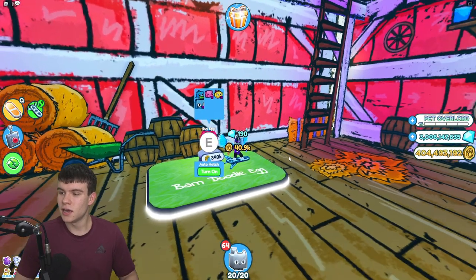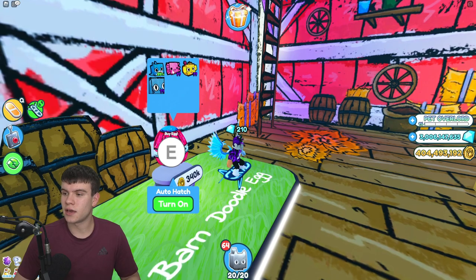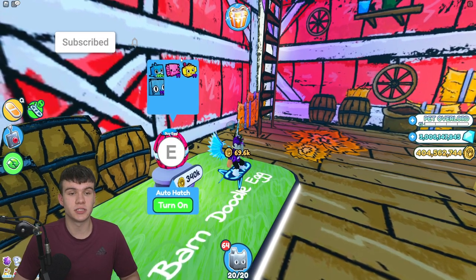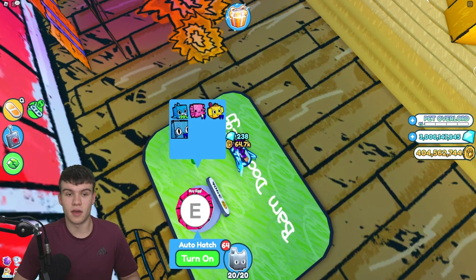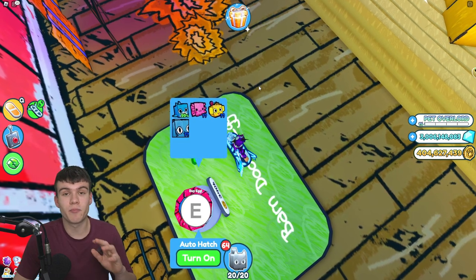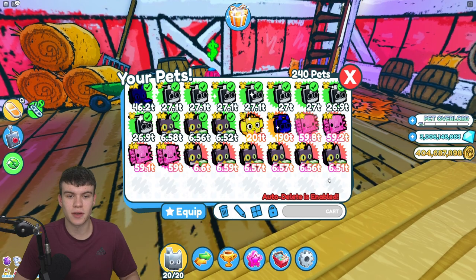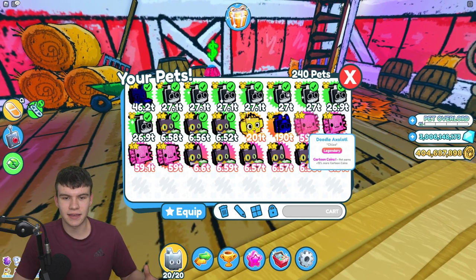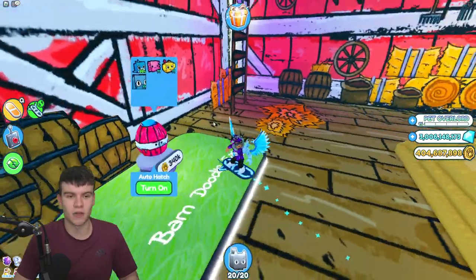It contains two times extra chance of getting a huge Doodle Cat, and three times increased chances of getting the secret Doodle Parrot. You also have better chances to get the shark, the axolotl, and the monkey. We also have a brand new secret pet in this egg. Comment down below if any of you watching have managed to get any of the new secret pets out of this egg.